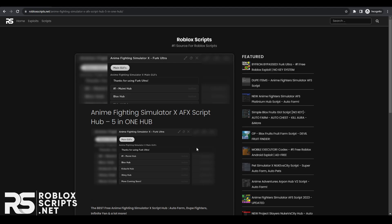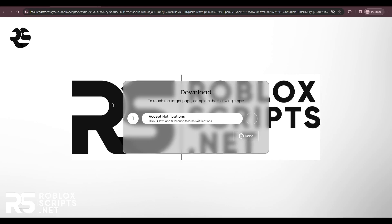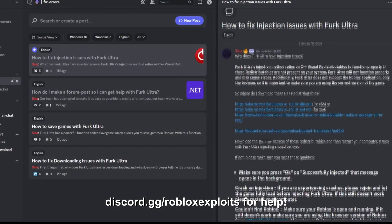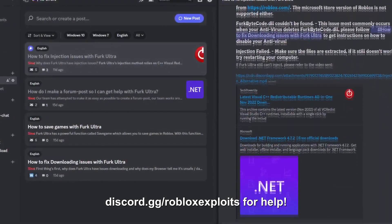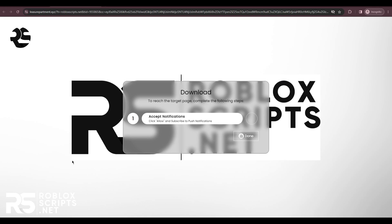I'll be showing you how to download any script from the website, so watch carefully. Once you're on a script page, click the download button — that will open a page with a few simple steps. If you need help finishing them, you can ask for support on the Discord server in the description. If you run into any errors or issues downloading the exploit or script, our support will help fix your issue.